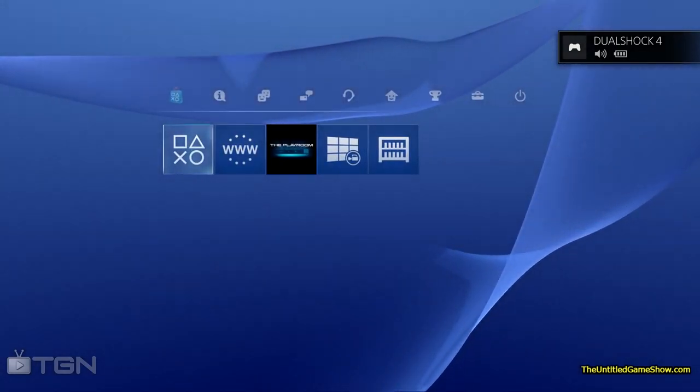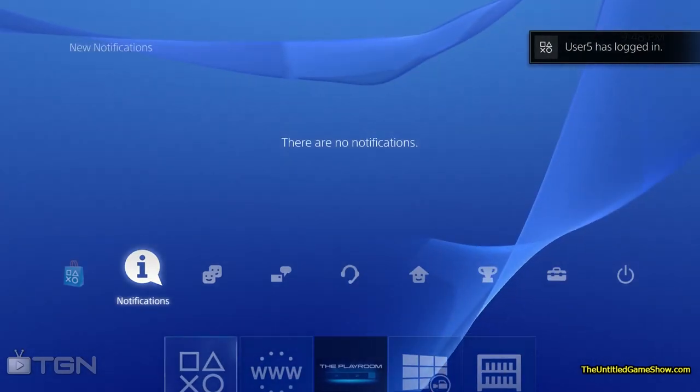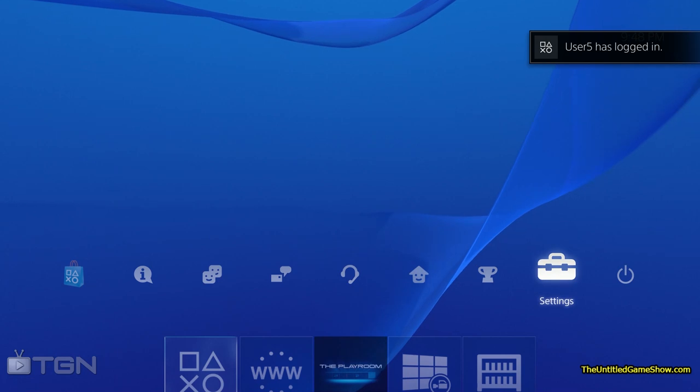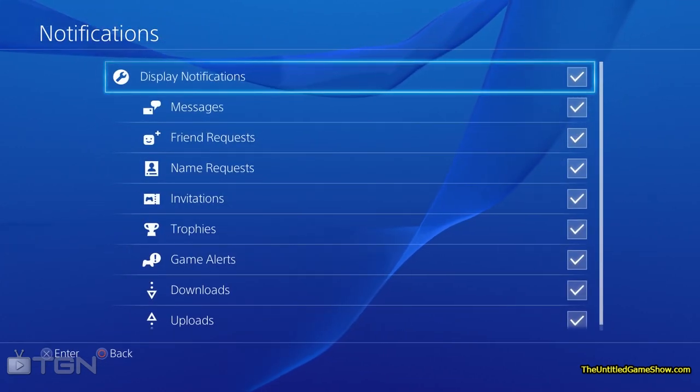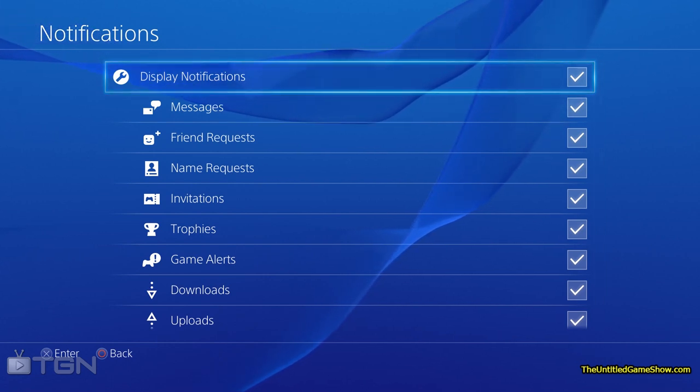Please go over to Settings. Once you're in Settings, scroll down to Notifications. Once you're in Notifications, you will see a list of different settings you can disable from receiving while you're playing your game.